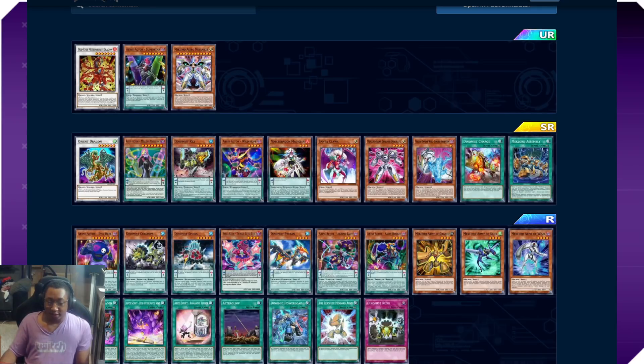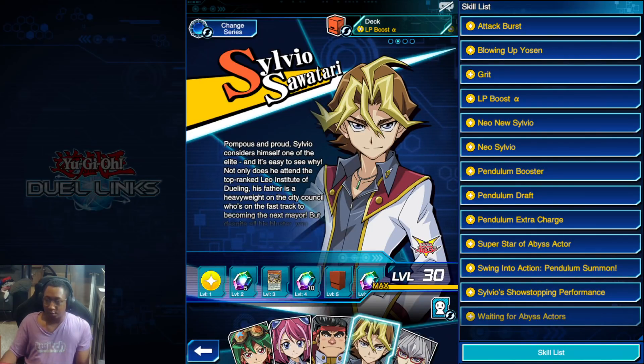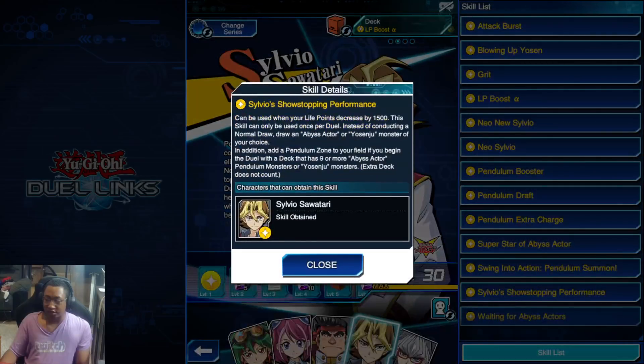You guys know I like my Sawatari, so let's quickly look at the skill we'd play with Abyss Actors in Duel Links. I think I'm going to use Silvio's Show-Stopping Performance — your generic destiny-draw copy skill. You take 1500 damage and get to draw an Abyss Actor monster. In addition, add a pendulum zone to your field if you begin the duel with nine or more Abyss Actor pendulum monsters. You'll be getting pendulum zones and a free search for 1500 damage. The cool thing is you can proc that 1500 damage yourself with Mellow Madonna's effect — that's pretty darn good.